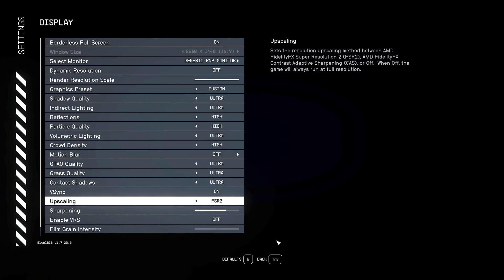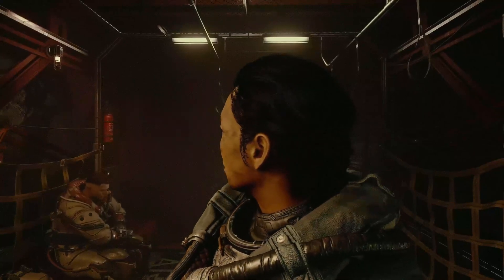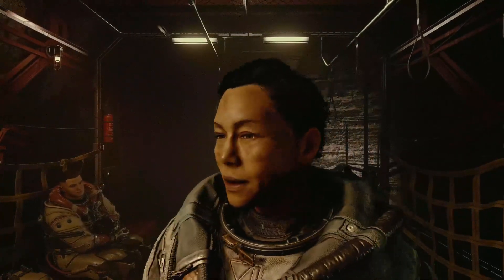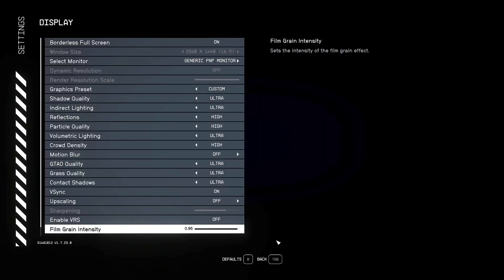Now the mod is installed. Start the game, press the End button, and an overlay will pop up — DLSS should already be selected. Make sure you have FSR2 selected in Starfield's settings because it really is DLSS now. I jumped in and it was still super grainy, so I went into the game settings and saw that film grain was cranked all the way up to 11.